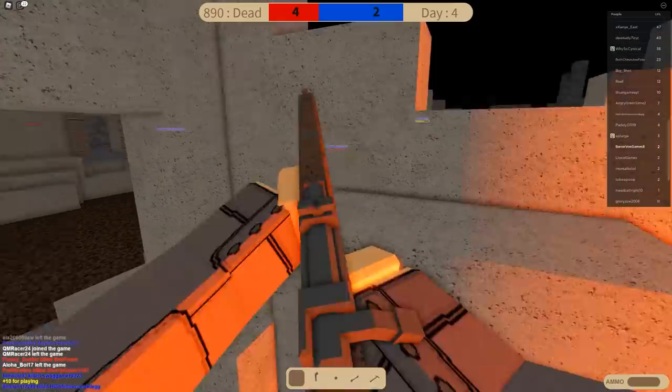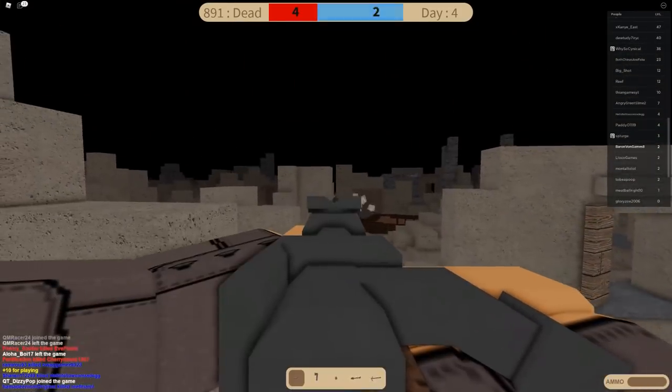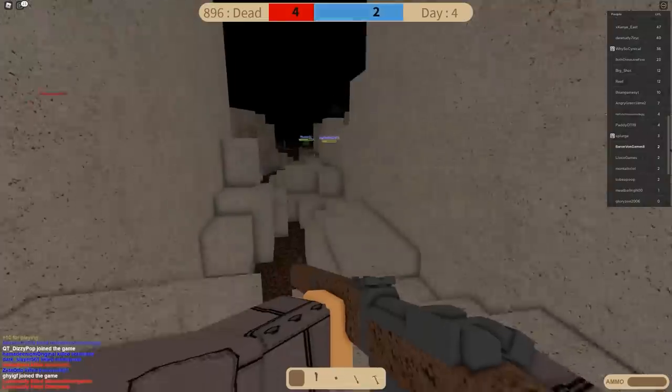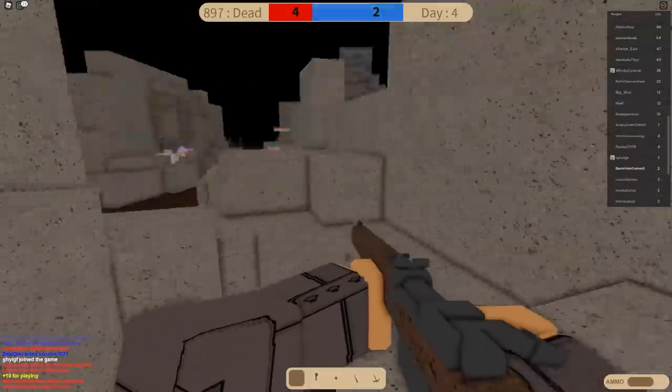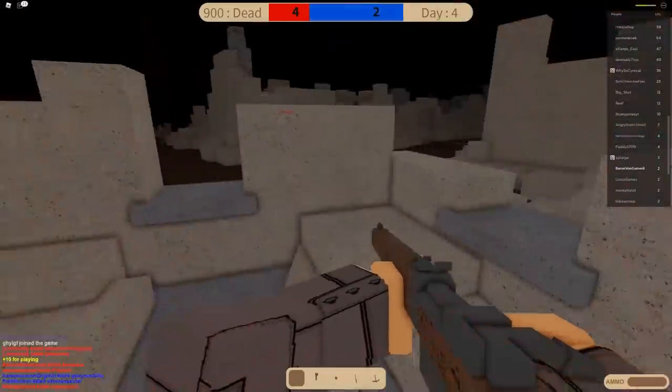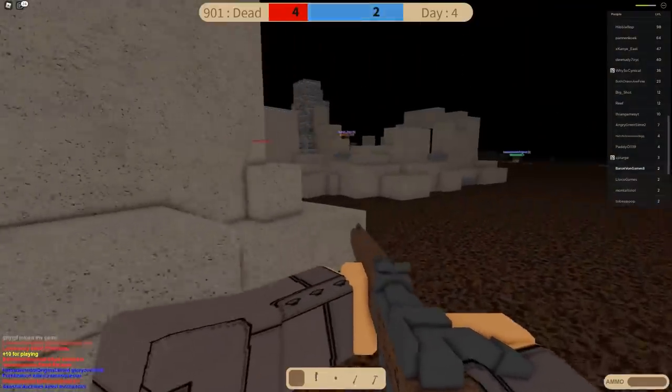Hey, where are you guys going? They got machine guns. I feel I'm outgunned, so I'm going to have to use my intelligence, which isn't always there. The enemy's got a tank! They're - that's illegal. That's against the Geneva Convention.